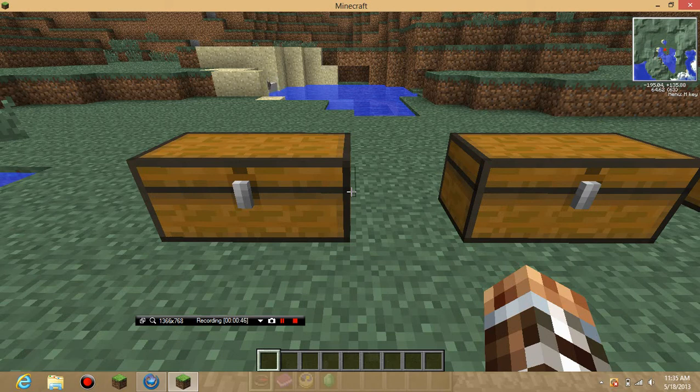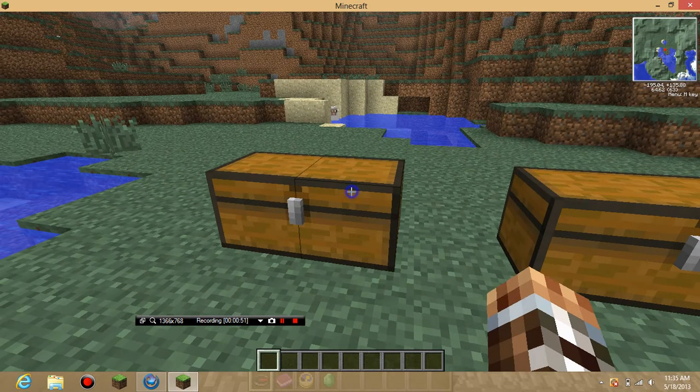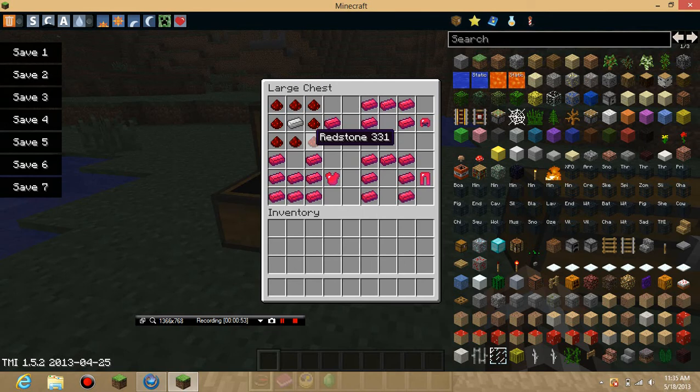I've been trying to change it to EzioPlaysComputer, but it won't change. So, the main crafting recipe — basically the whole thing is redstone around an iron ingot to make the redstone ingot.